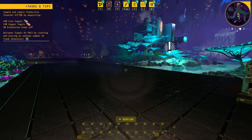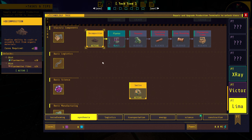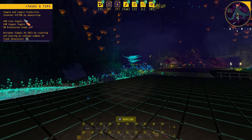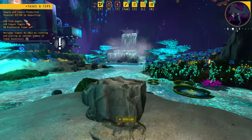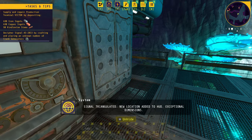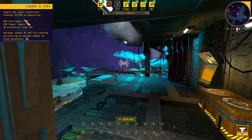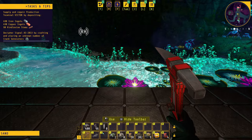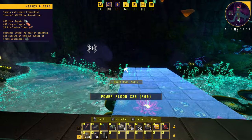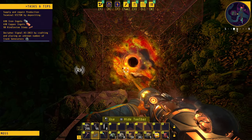Now that iron and copper setups are both running, we need to look into kindle vine. Checking the tech tree — we need planters, which means some exploration. We've been given a signal marker to investigate. Getting the signal triangulated: 'New location added to HUD — RH.' That's through a wall here, so let's place a foundation along and open a hole in the wall, then use the mole to start heading through.